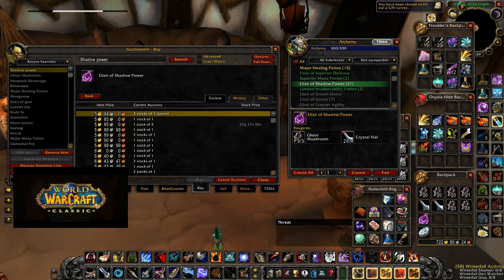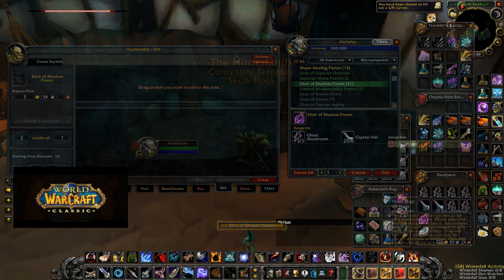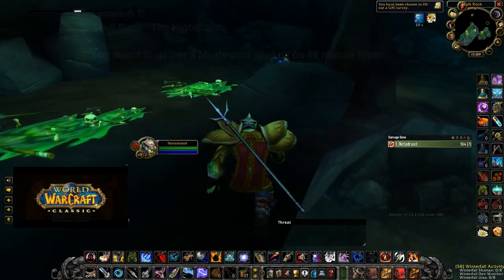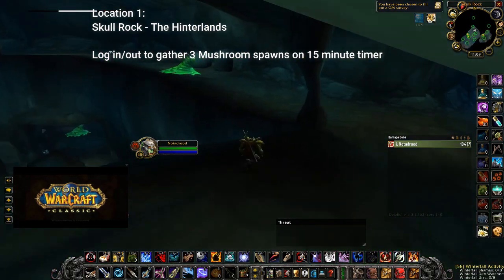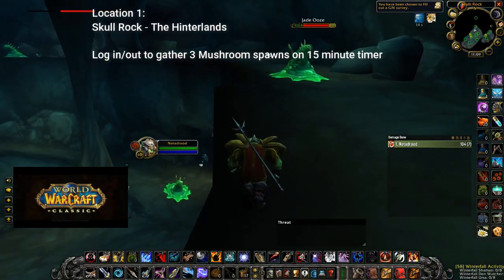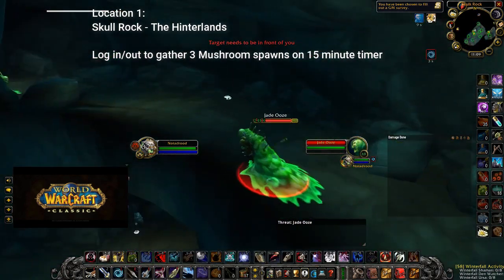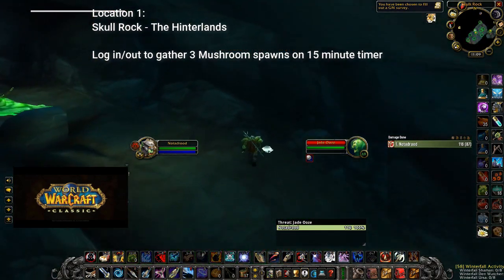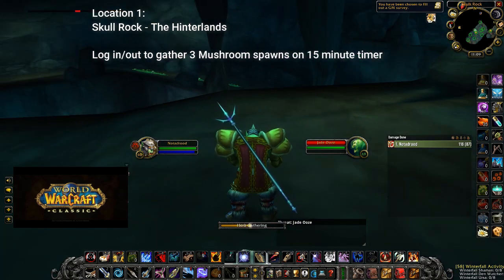Let's talk about locations to farm ghost mushrooms. I have two primary spots and it really depends on what I'm doing for the day. If I'm able to sit down and farm Maraudon, I'll run through and reset the dungeon about once every 12 minutes. If I'm slightly busier, I absolutely love Skull Rock in the Hinterlands — this cave spawns three ghost mushrooms every 15 to 20 minutes and makes it very easy to log in and out as I farm the spawns.